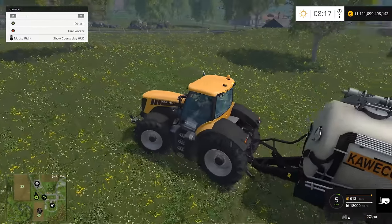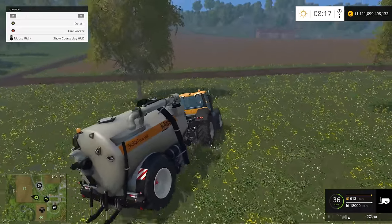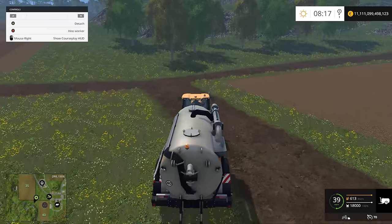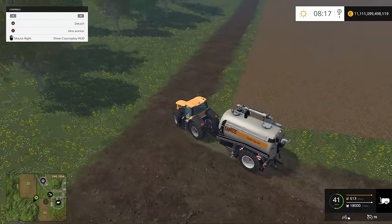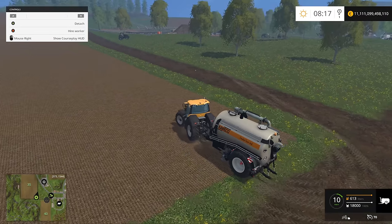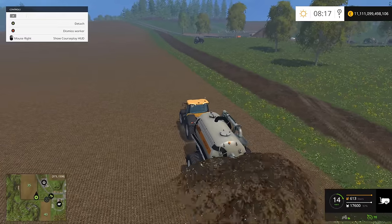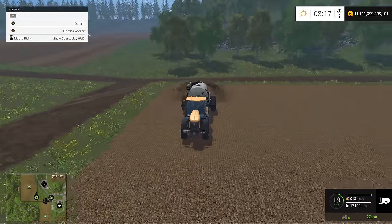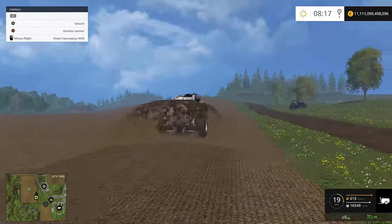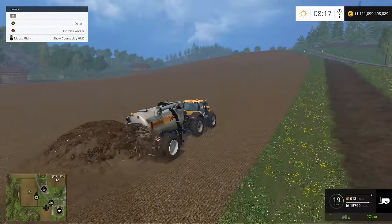Let's go ahead and try the other field with the normal Kaweco without any attachment. The working width is going to be bigger — 8 meters. Let's hire a worker and see how well it works. It unfolds automatically, it's got incredible suspension, I love the wheels and everything. That's the way it works — it looks pretty enough for my taste.